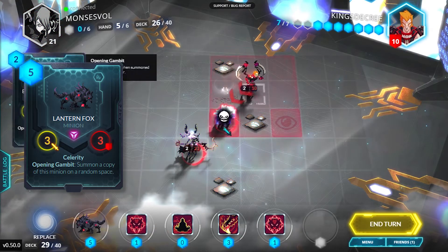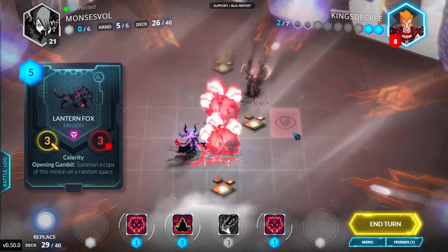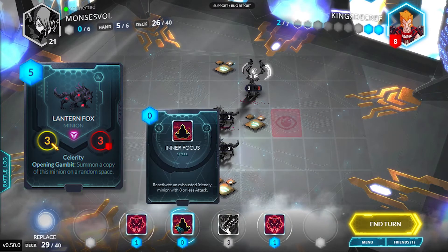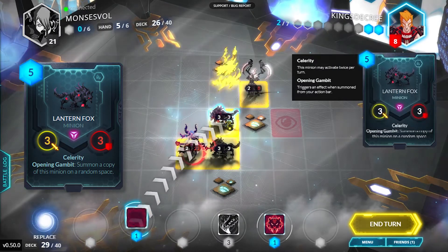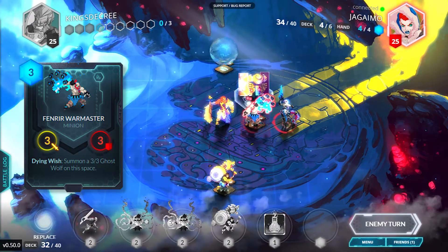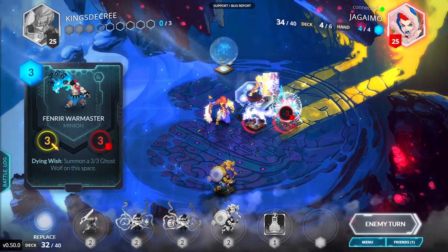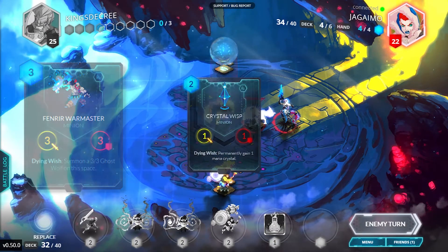Opening Gambit. When a unit is summoned, it will have an additional effect go off. An opening gambit can be something like spawning units around the board — it can be like a spell and a unit combined. But if the spell effect is not helpful or not what you want, the resulting unit will actually be less mana and space efficient. Dying Wish. Converse to opening gambit, dying wish has an effect when the unit is removed from the board — it can be something like spawning a unit in the same place. Notably, dispelling or transforming a unit will remove the dying wish effect. Dying wish carries inherent risk but is typically more powerful than opening gambit.